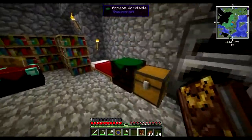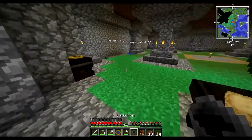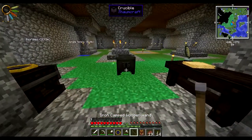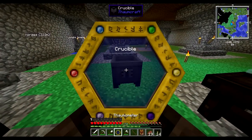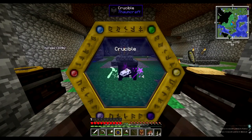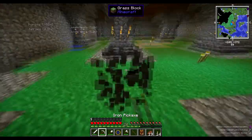Our crucible is pretty easy - all we do is get our iron ingots and make a vanilla cauldron, then we want to place this on the ground and tap it with our wand and that turns it into a crucible. I should have scanned the cauldron, but we got the crucible at least.